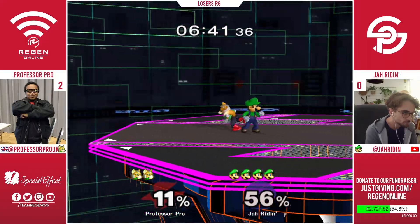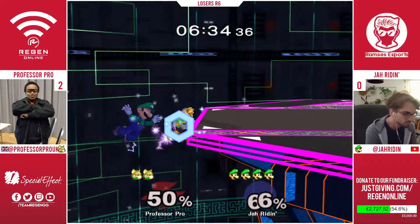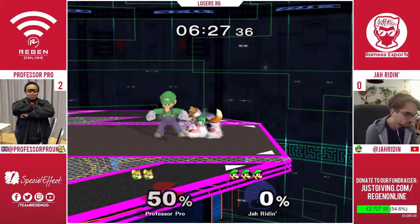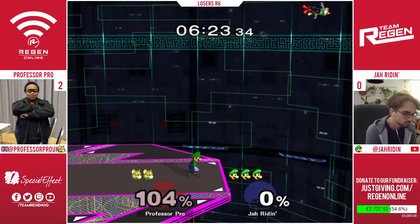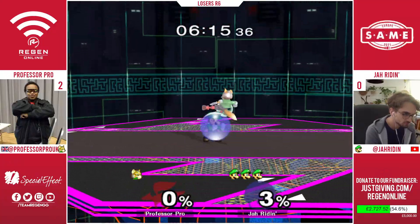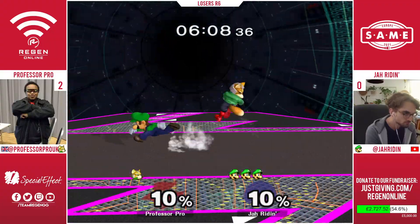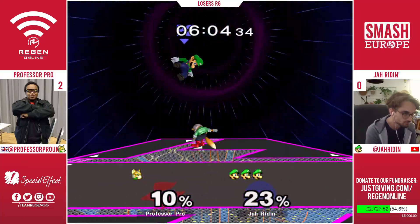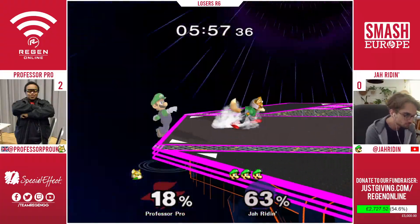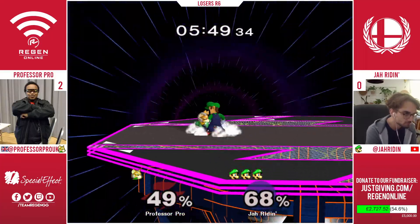Looking pretty rough for Prof — gets another grab and a chain grab. Down smash opens up another tech chase but doesn't quite find anything, and that shine will take the first stock. Jar Raiden gets another punish going on Professor Pro across the stage with a down B and it's looking like curtains — another great back air. Professor Pro should just be dusting himself off after this one. I'm super impressed with Prof's ability to find up throw up airs against Luigi — that is not easy, and the risk-reward is insane.